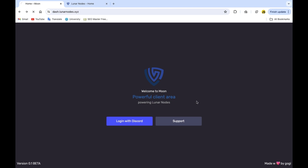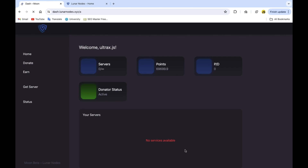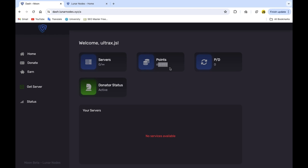Let's log in with Discord. Two hours later — all right, so once you join in you will see something like that. Here are my points — funny number indeed. I got the donated status because of this video. I'm not getting paid for it; I'm genuinely making this video because I think the hosting is nice and it offers many things. It's genuine, not fake hosting or something.